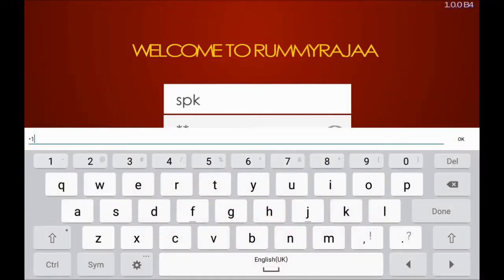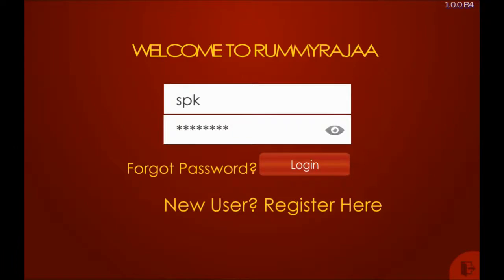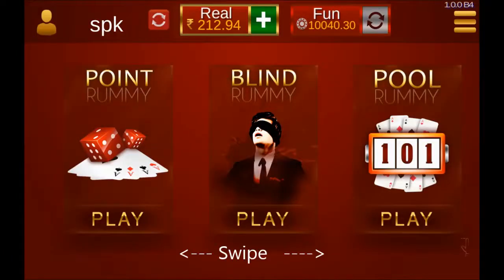You can swipe the lobby to choose your favorite game from Point Rummy, Blind Rummy, Pool Rummy, Deal Rummy, or many more to come.